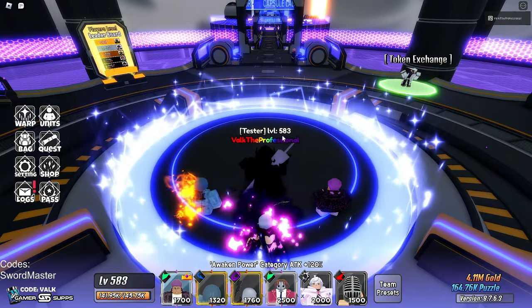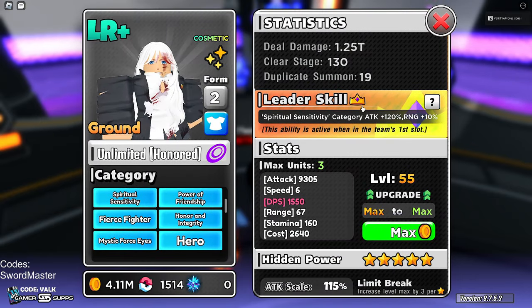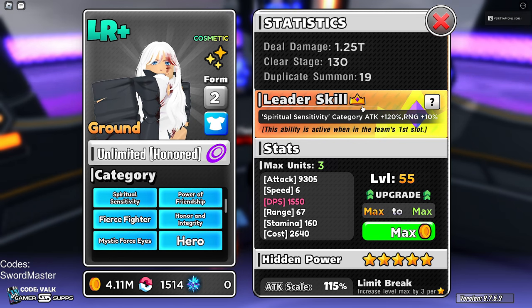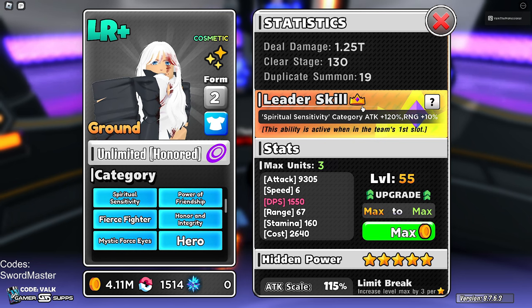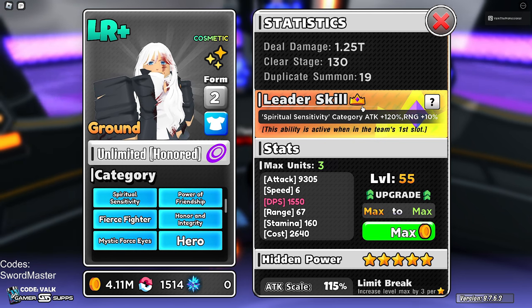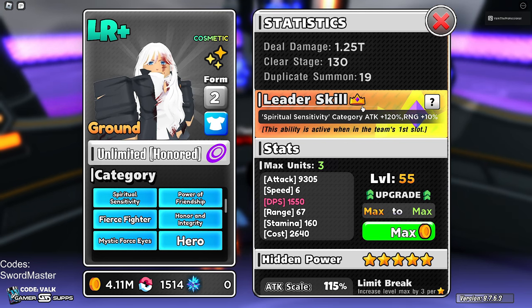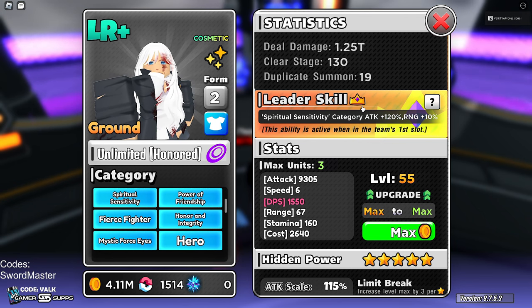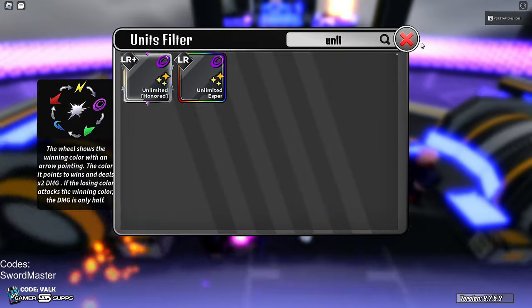At number 8 we have Gojo — Unlimited Honored. Gojo has a 120 lead to Spiritual Sensitivity, which is a top 5 team, plus range +10%, making him a definitive leader for one of the best teams in the game. He also has an active ability when maxed out that lets you choose between slow, knockback, or cosmic — adapting to whatever situation you're in. At 3 placement you can pick one of each, plus a 45-second time stop active, making him one of the best supports in the game.